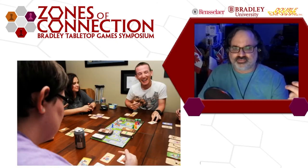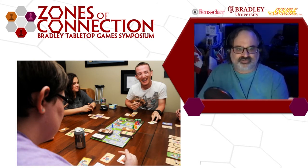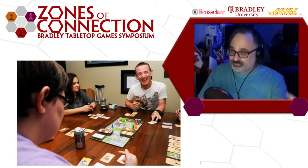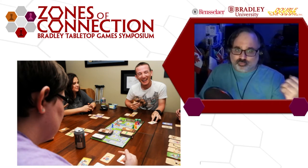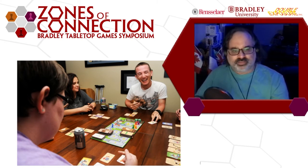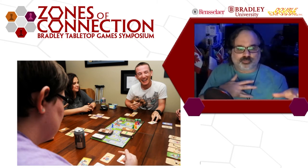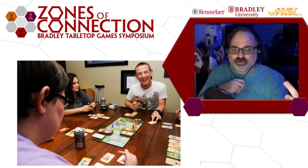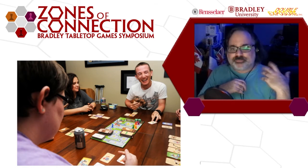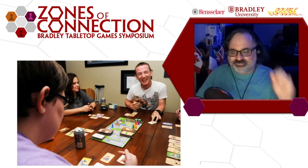The first is the player — the flesh-and-blood player sitting at the table. They're eating Cheetos, drinking Red Bull, and hopefully having a good time. What are their stakes? Maybe they want to prove how good they are, get lost in the math of the game, explore a weird strategy, get to know the other players better, or get better at the game. That's the first person: the player.